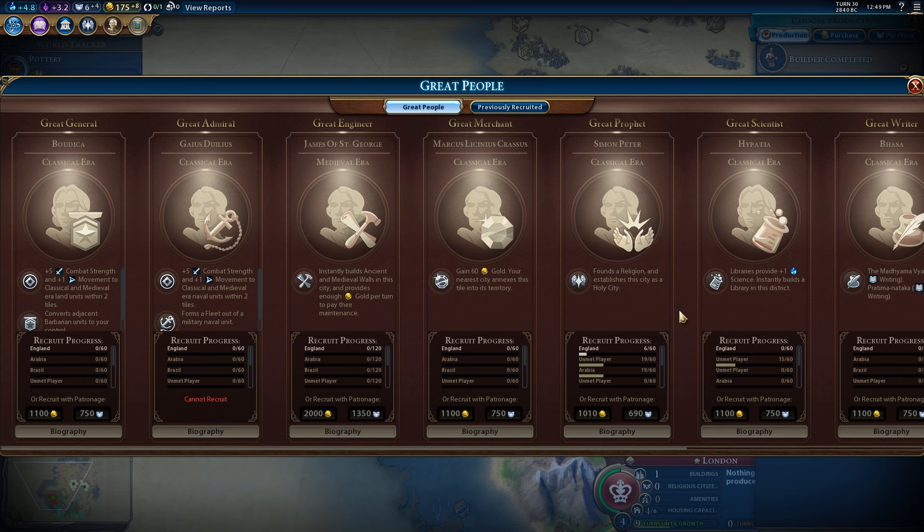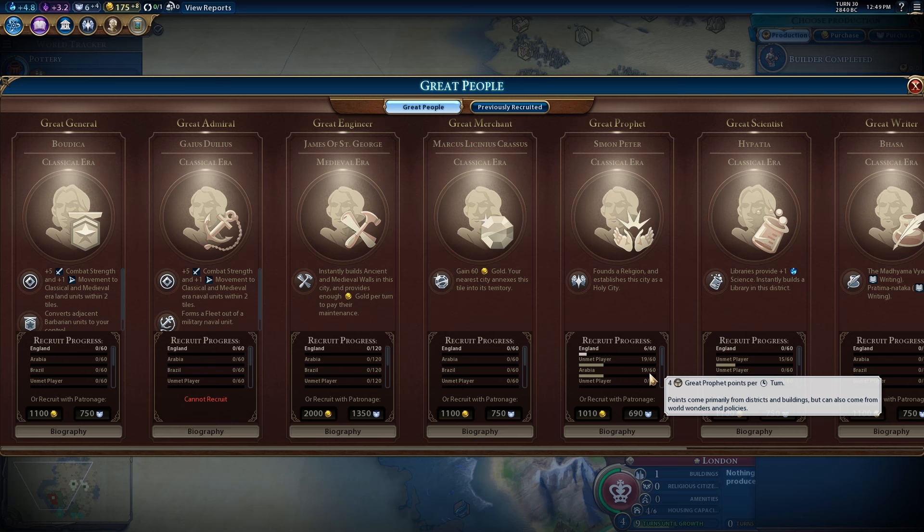As for the race for the first great prophet in this world, I'm okay — I'm in third place out of the standard eight civs in this game. It's an unmet player and then Arabia that are kind of ahead of me. Arabia's making four great prophet points per turn, whereas me and the other player are only making two.